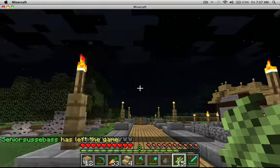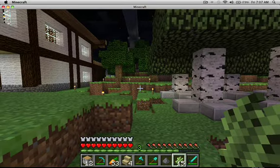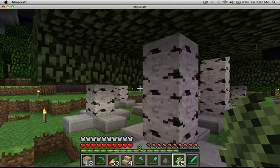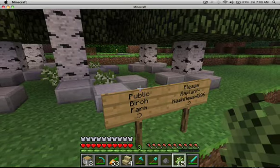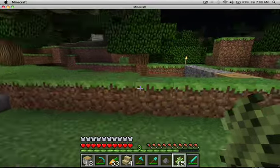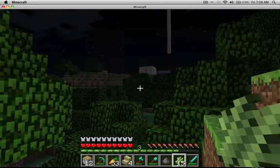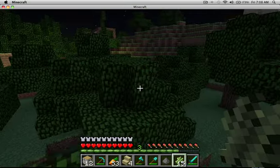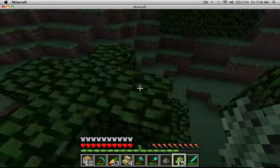Somebody built a house here — oh, that's part of the windmill. There are a whole bunch of caves here. This is my birch tree farm. I have some signs here: 'Public birch farm — please replant.' And the smiley face says, 'Who doesn't want to use a birch farm?' That ravine has never killed me actually. We go through this forest a bit. If I have a mob problem, you can set your home point. I don't think you can set waypoints, but you can set home points.